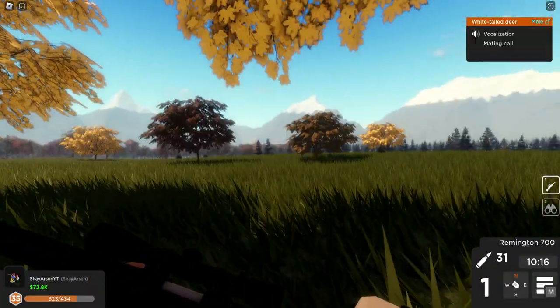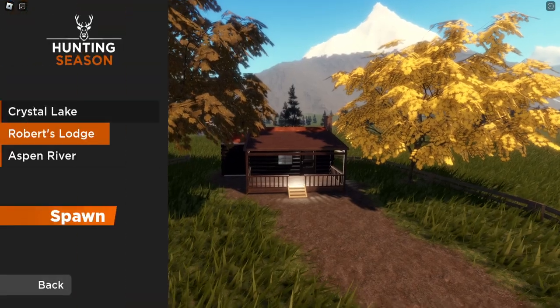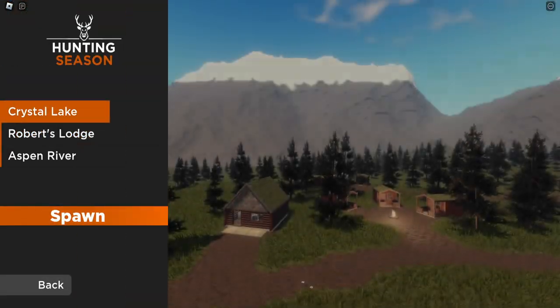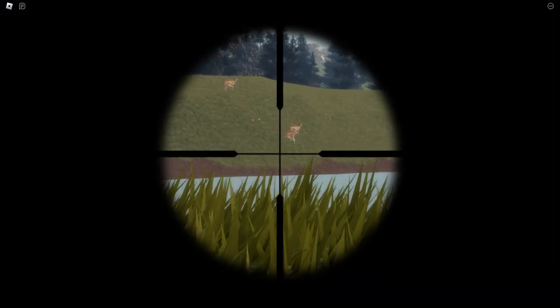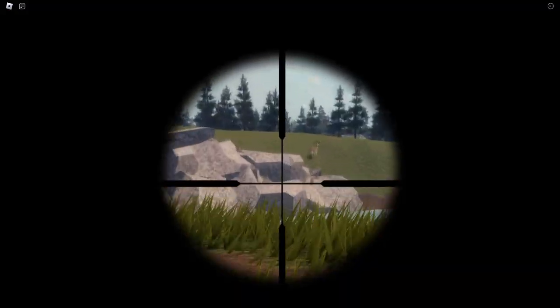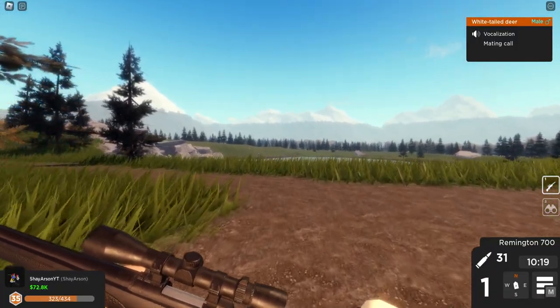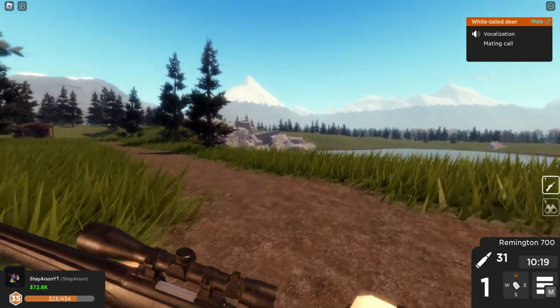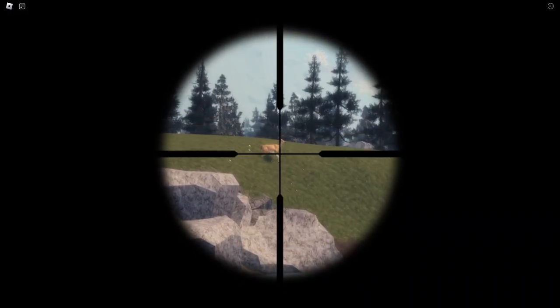That's kind of all I wanted to share. Let's see if we can actually get an animal on video here. Anytime I make a video on this game, I want to get a kill in if we can. Oh, here we go — okay, it's all does though. Wait — wherever there's a pack of does, there has to be a buck. Always. Well, maybe not always. Let's see if we can get a clear shot on this guy. Hopefully he'll stop. Oh, he looks pretty big.